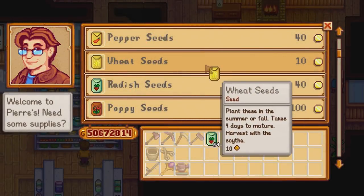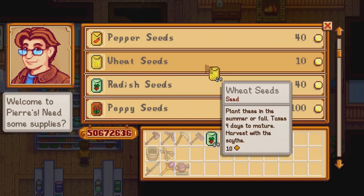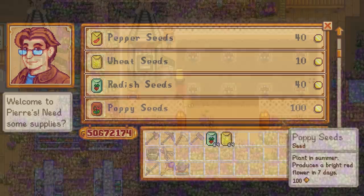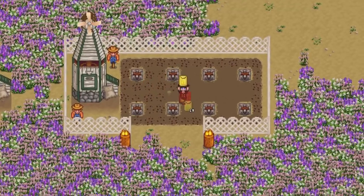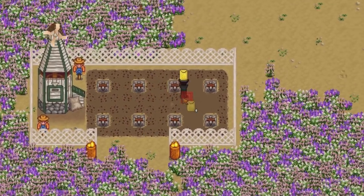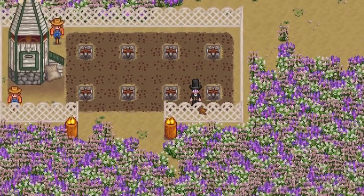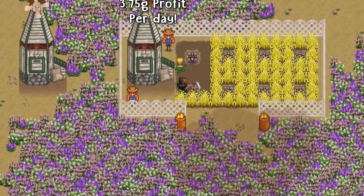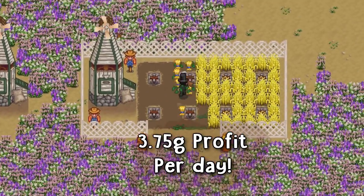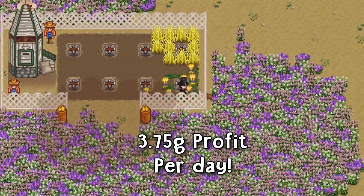The second worst crop for summer is wheat. The seeds only cost 10 gold each and they only take 4 days to grow, giving you a maximum of 6 full harvests in summer. But if you plant and grow these seeds through both summer and fall, you could get a maximum harvest of 13. However, one basic wheat only sells for 25 gold, giving you a small 3.75 gold profit per day.